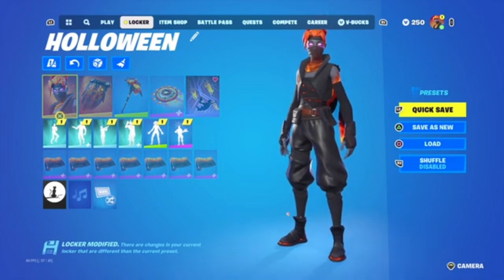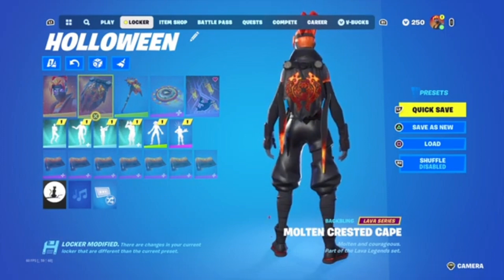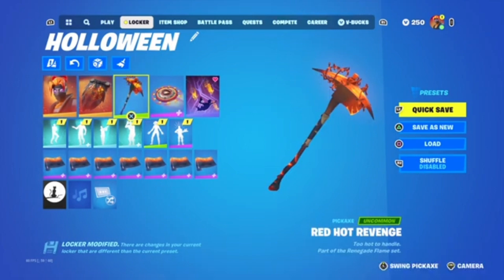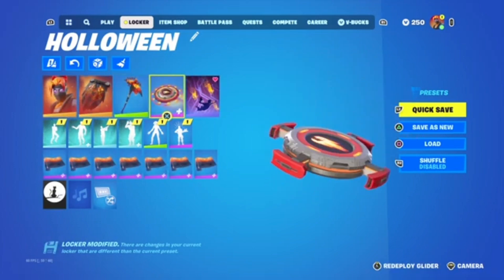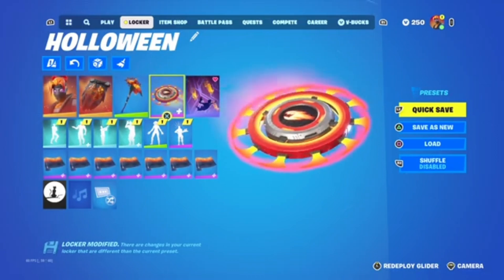We have Fire Kuno — pretty sick skin, it's like $14 I think, it's in a bundle. Then we have the Molten Crested Cape, it's in a whole different Lava Legends bundle which is $16, so you're gonna have to buy both of them for this combo — it's kind of expensive. We got the Hot Red Revenge and the Renegade Raider Fire style.